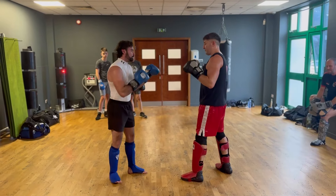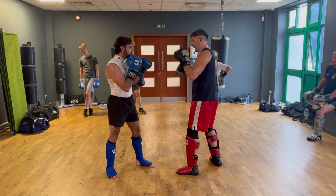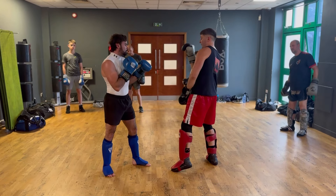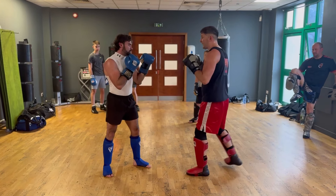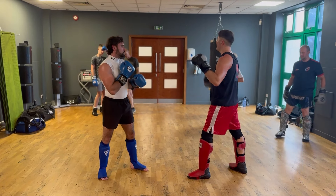So Ross throws his jab on the first one. I'm going to lean off and throw that inside leg kick. Head up to the line — still got this hand up to parry if I need to. The second one comes again, I'm going to come this side with my outside kick. Third one comes, I lean and throw my front kick. Fourth one, lean and throw my rear front kick.